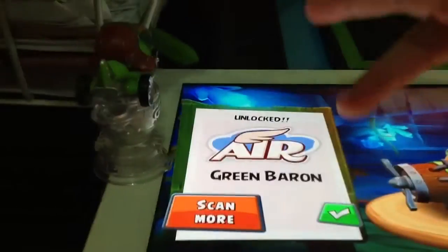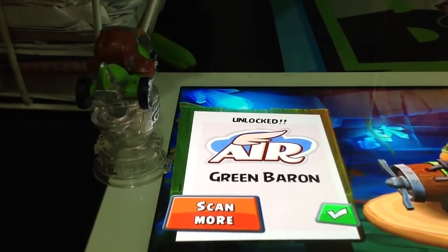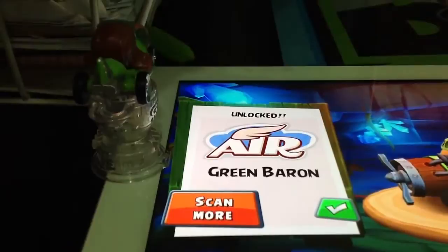This card is for the air level — Green Baron. You can scan more if you press like this.